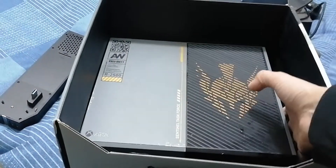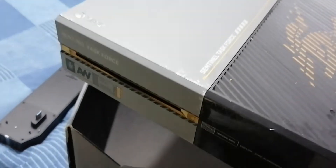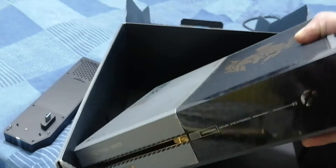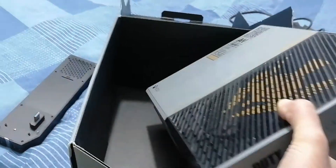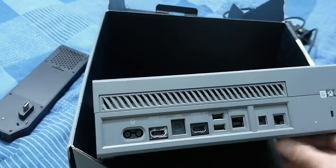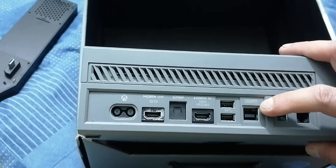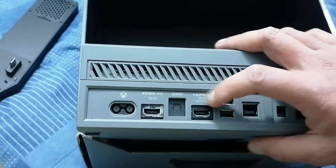Right, so this is the Xbox One — oh my god, that is heavy. I really like the logo; it says Sentinel Task Force. At the back we've got the ethernet input, infrared out, the camera bar input, two USB ports, one HDMI in, and then the HDMI out.